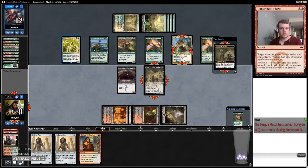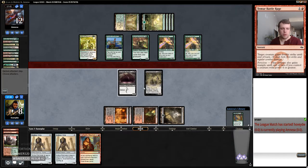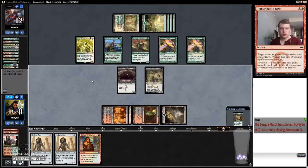Maybe I should have discarded the Cathartic Reunion — because the only thing I can discard is these Hollow Ones and it doesn't do anything. So two-four — I can't really attack because the Voice of Resurgence just kind of screws me. I wish I had a way to recur things from the graveyard, like that would be a nice addition to this deck I think.